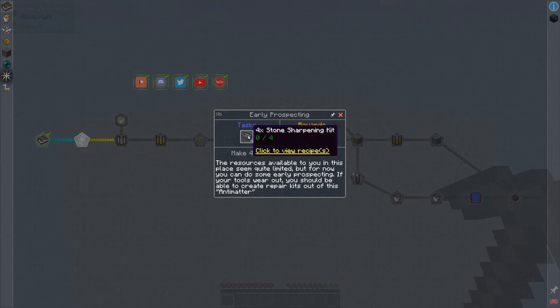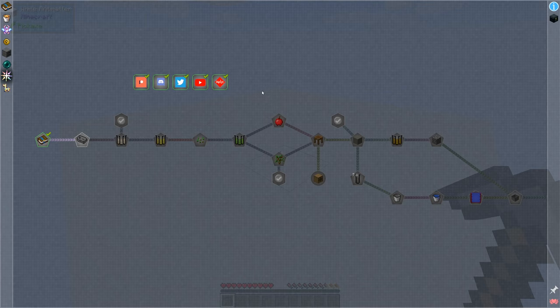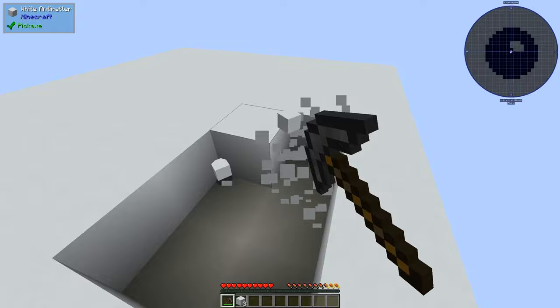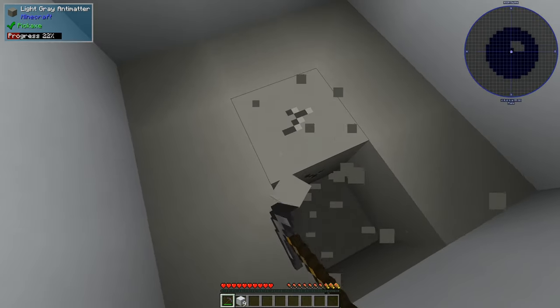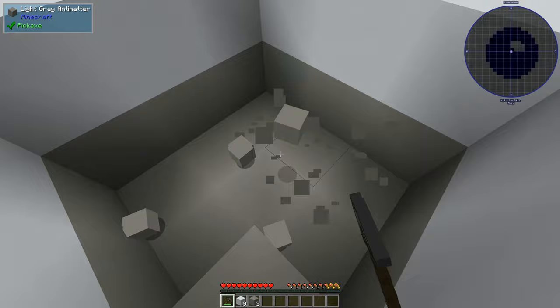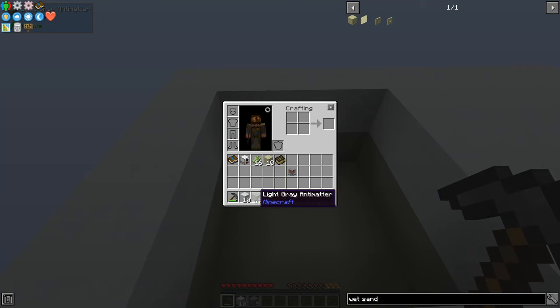The quest wants us to make four stone sharpening kits. We need white antimatter and gray antimatter. We can only see white - gray happens to be just underneath. So if we just pop down, you'll see there is the gray antimatter. I'm going to dig out an area and I'll need some of the gray as well. We need two purse sharpening stones, so since I need four, I need eight of the prior type. There we go - the sharpening stones are done.